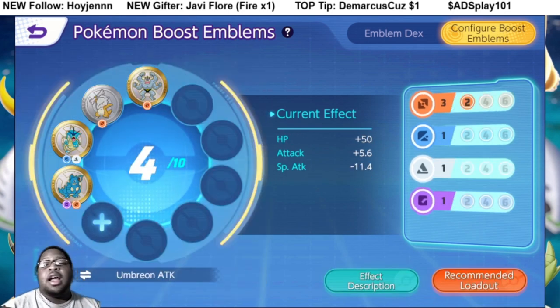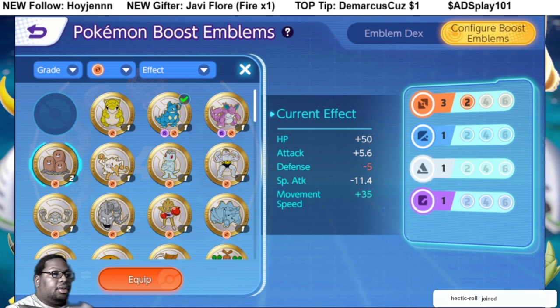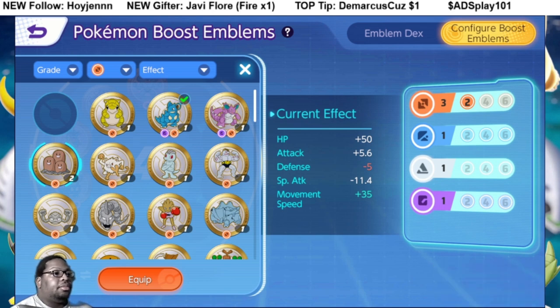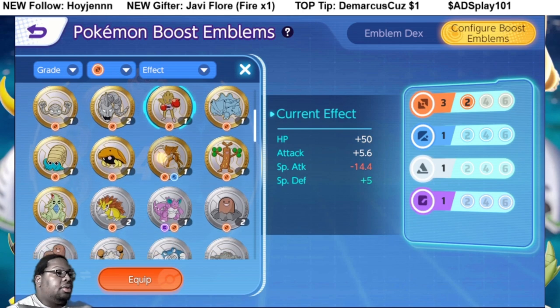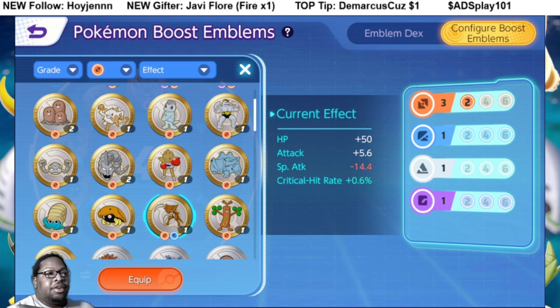The best moveset right now is mean look and snarl. Looking at what we got — don't use attack boost emblem, that's not good. I want to see how much damage I can get with foul play, that's the reason why I'm doing this. I have a separate tanky page already, I'm just doing this as an experiment to see how good foul play is, because I know it's good for catching and running away. Sprangles used all crit and he ain't doing anything.